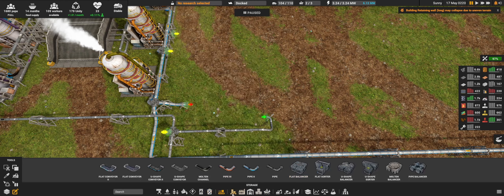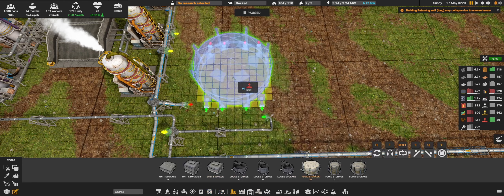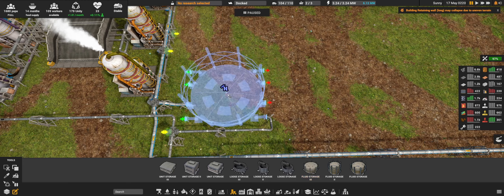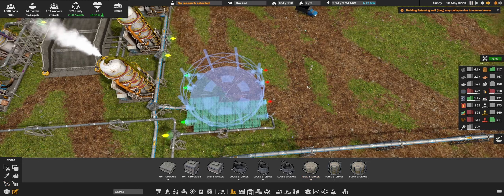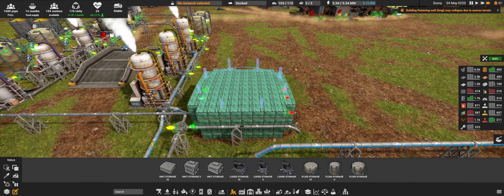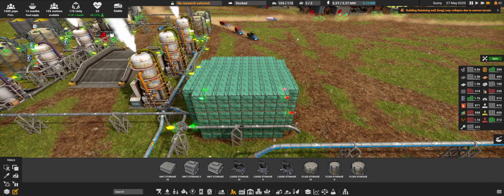Where is it? Fluid storage 3 — and we have the correct inlet and outlet already arranged. Quick build. This should allow us to monitor the actual diesel production a little bit more closely.